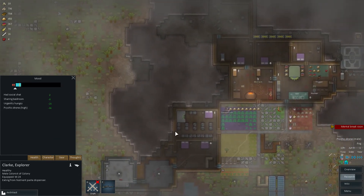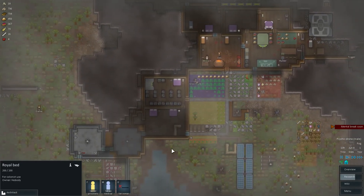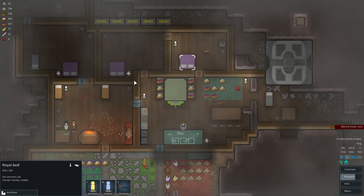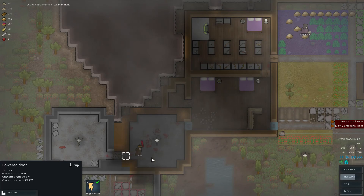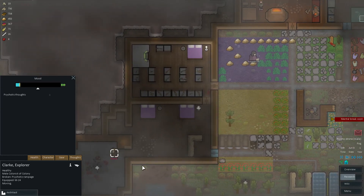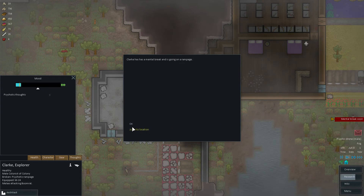Why don't we cancel the rest of the hunting? I don't want you to be going crazy while you're out here. Orders cancel. Unfortunately we'll have to leave a couple of injured deer around. Let's eat — can you go sleep in your own bedroom? Mental break imminent. Come on Clark, hurry. Where are you going? He's on a rampage.